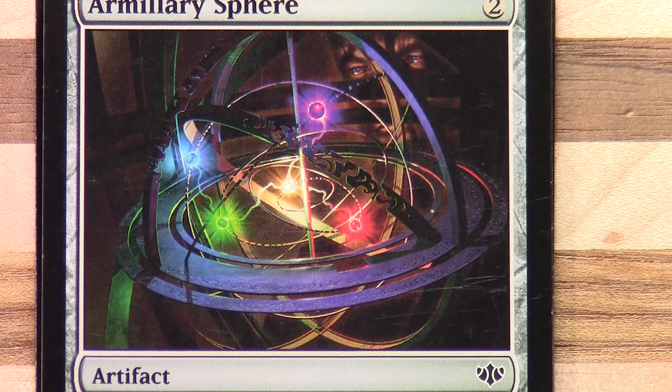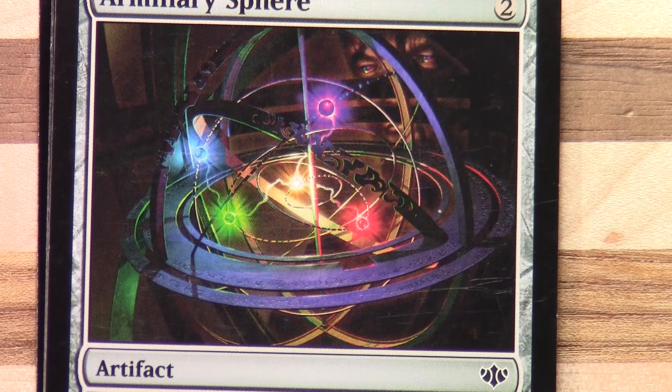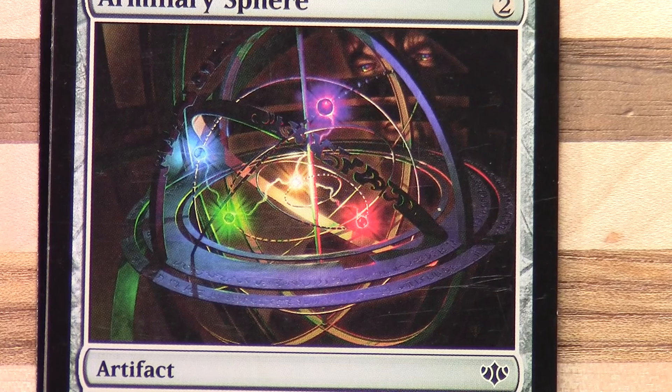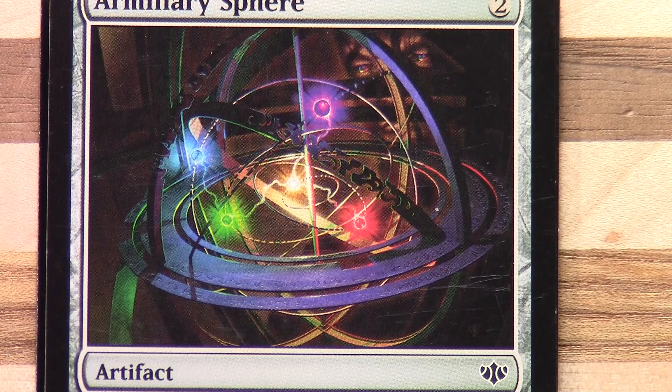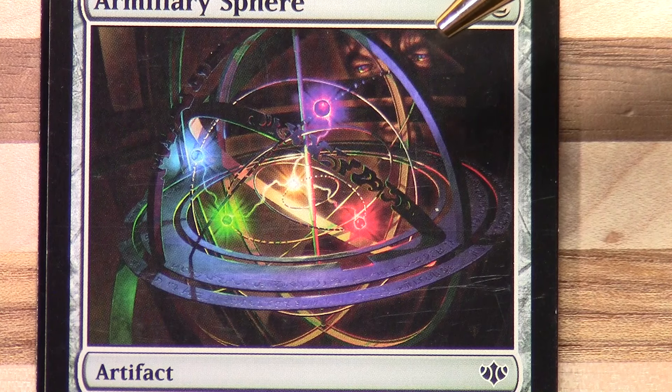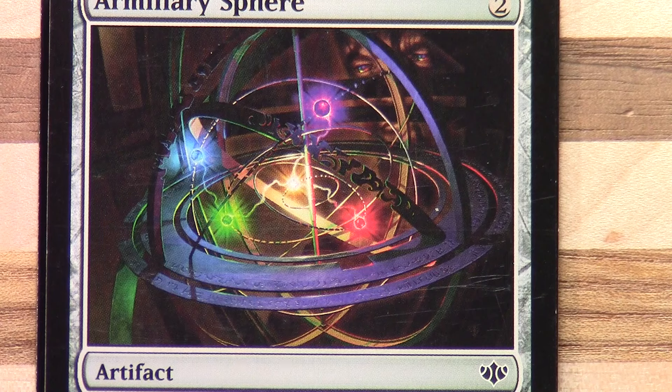Armillary Sphere — yeah, again you can see the different colors of magic here. We've got white in the middle, red, green, blue, and the purple one I suppose is black. Hang on — wow, never spotted that before! Can you see the face in the darkness there? Look — the eyes! Wow, never noticed that. Interesting.